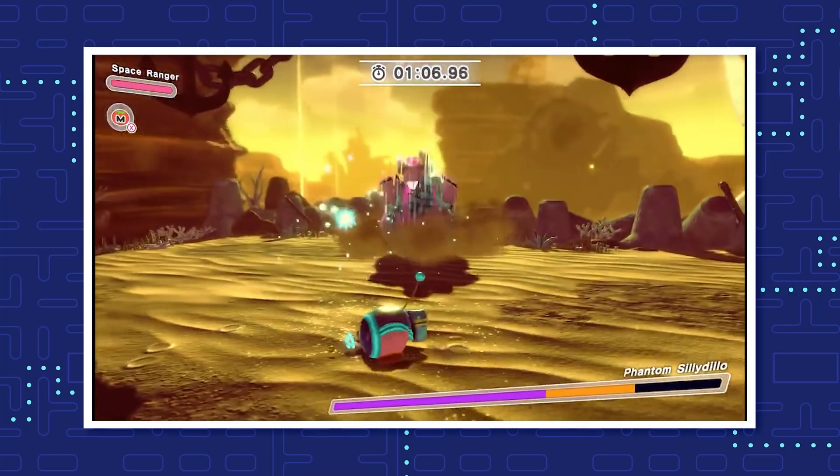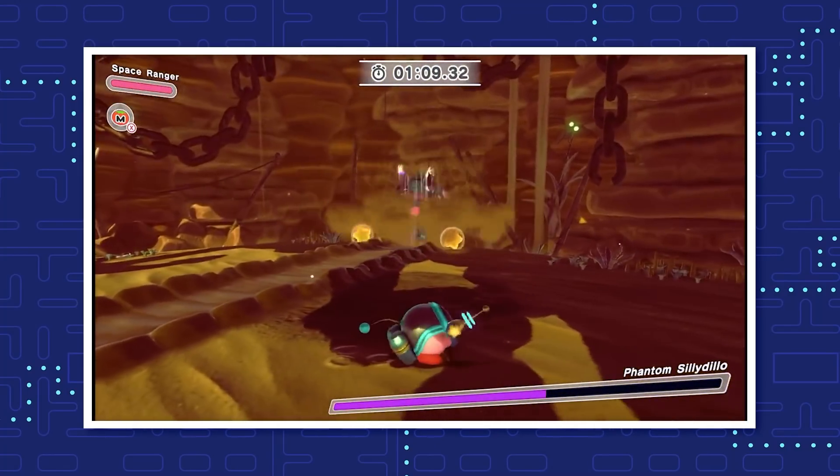The Space Ranger blueprint is hidden at the very end of Stage 6, Level 2, Conquer the Inferno Road.